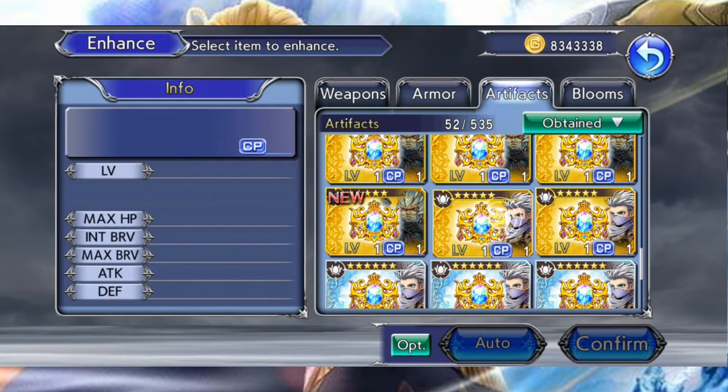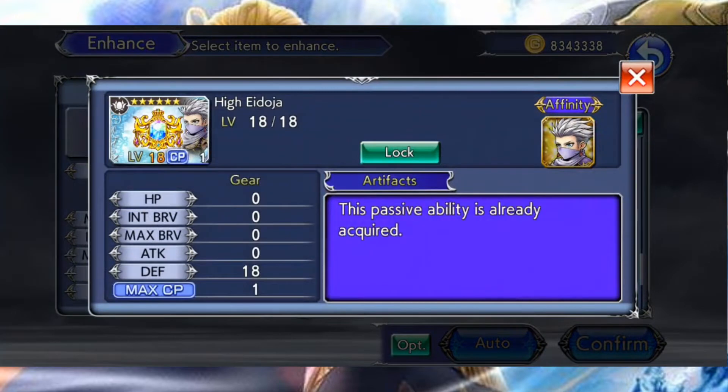Attardons-nous un peu sur les artefacts. Les artefacts, ce sont des objets qui vont vous permettre d'améliorer les statistiques ou même les compétences de vos personnages. Tous les artefacts ont ce même visuel, à savoir une pierre sertie avec le portrait du personnage qui lui est associé.